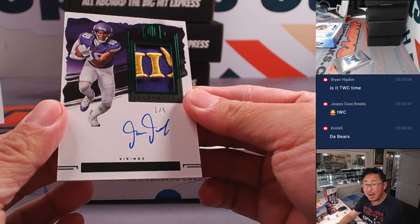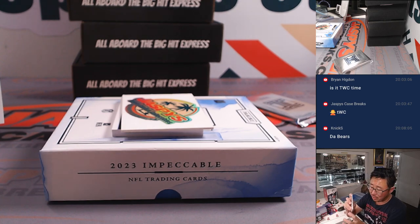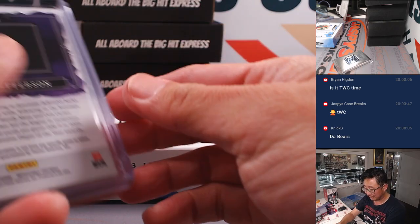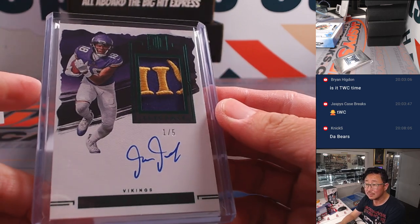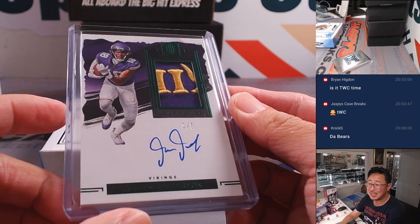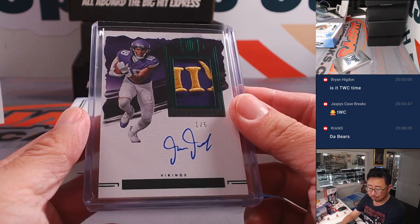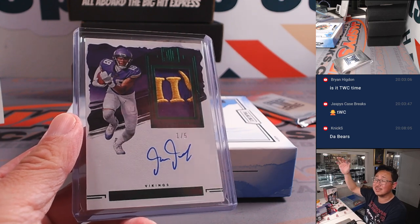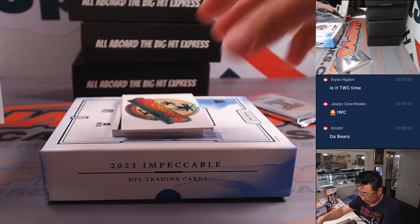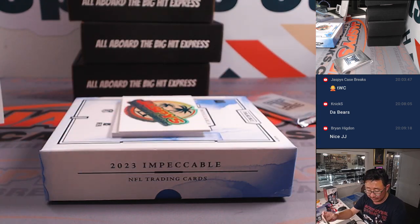And then we've got a nice one out of five Justin Jefferson patch auto with the Vikings lettering in there. That's Nick Stober with Minnesota. All aboard the Big Hit Express! And then we've got Landscape, Sean Clifford rookie autograph, 16 out of 75. That'll be for Kevin and the Packers.